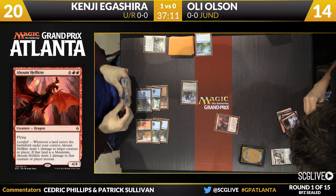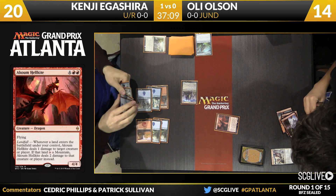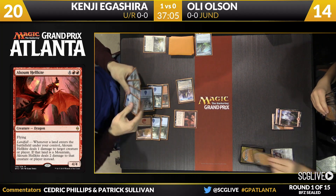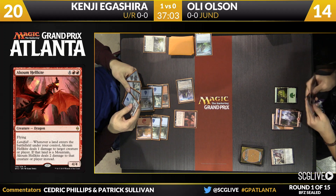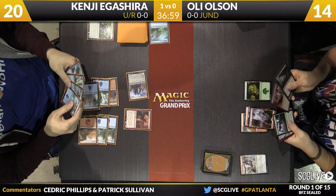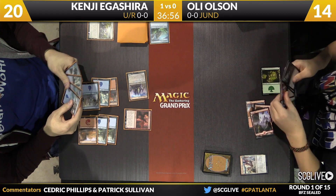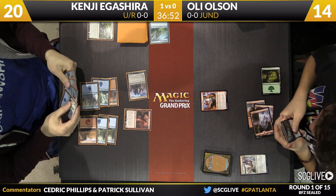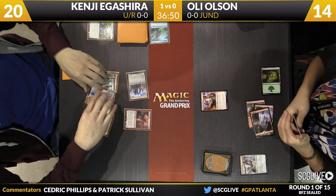And this is the Hellkite I mentioned before — Akoum Hellkite is here now. Six mana, 4/4 flyer. Landfall will trigger it, but at this stage of the game it can just be a six mana 4/4 flyer and be more than enough. You see the leftovers in Igishira's hand — no mountains there, but a lot of islands to trigger it. The nice thing about getting a Landfall threat into play is your lands and your spells are both fine draws.